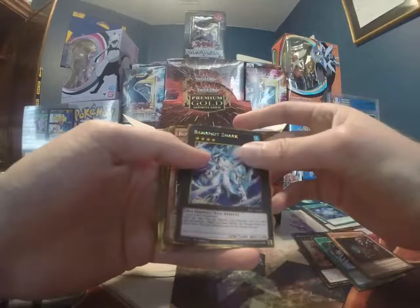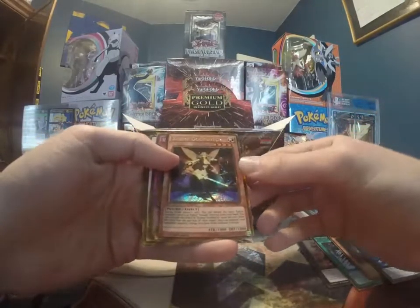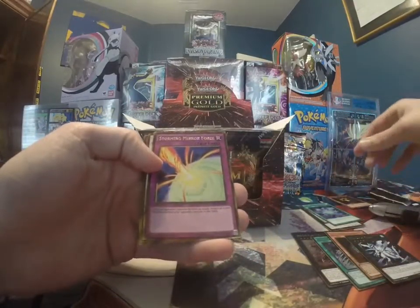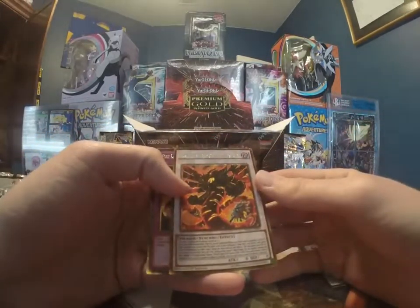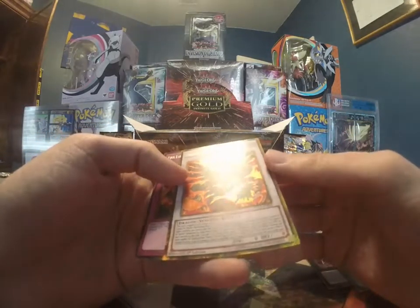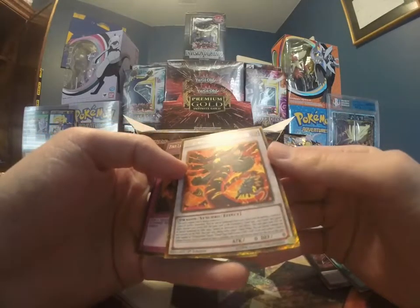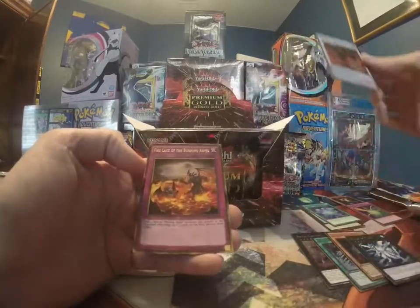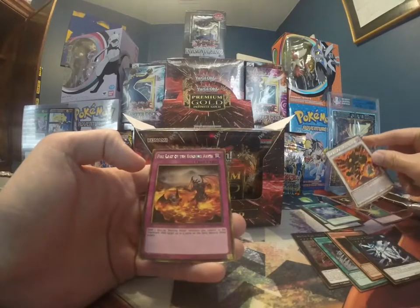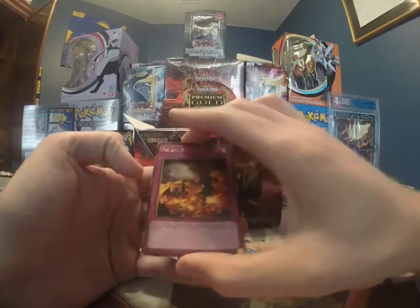We got a Bahamut Shark. Cosmo Goodwitch. Storming Mirror Force. Man, it's really hard to read that. Phantasmal Lord Ultimate Bishbalan — that's a pretty wild name. And then we also have Fire Lake of the Burning Abyss. I wonder if like every card at the end is a Burning Abyss card.